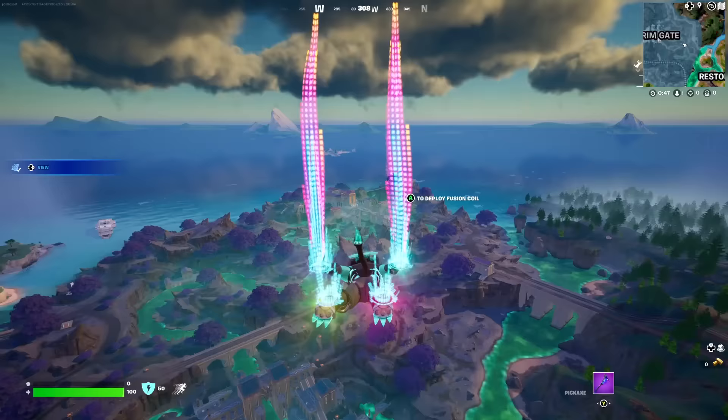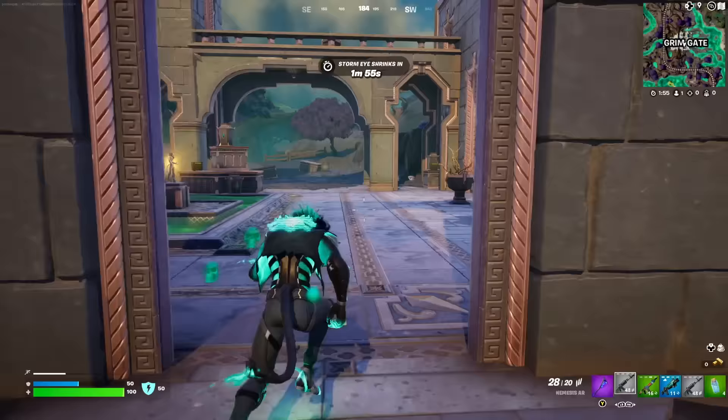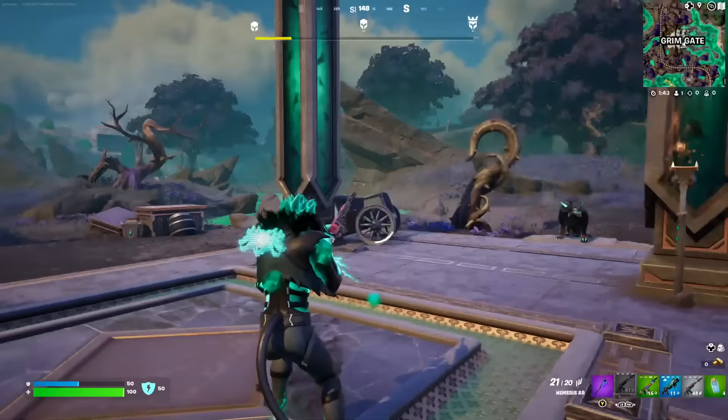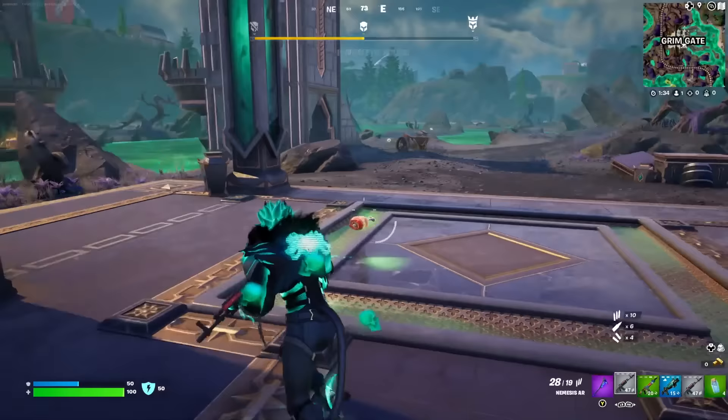First off we're going to go over to Cerberus which is located over at Grimgate. This one gives you a movement medallion which is going to help us move around the map to get all the others. Here we are at Cerberus — you can summon him in here, challenge him, throw down that statue and he will spawn. I recommend having two automatic guns for all bosses, which I'll explain as we get into the main fight.